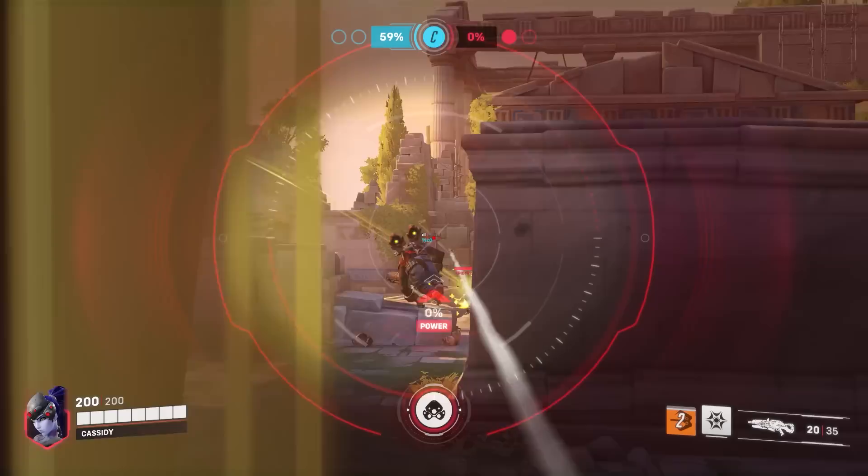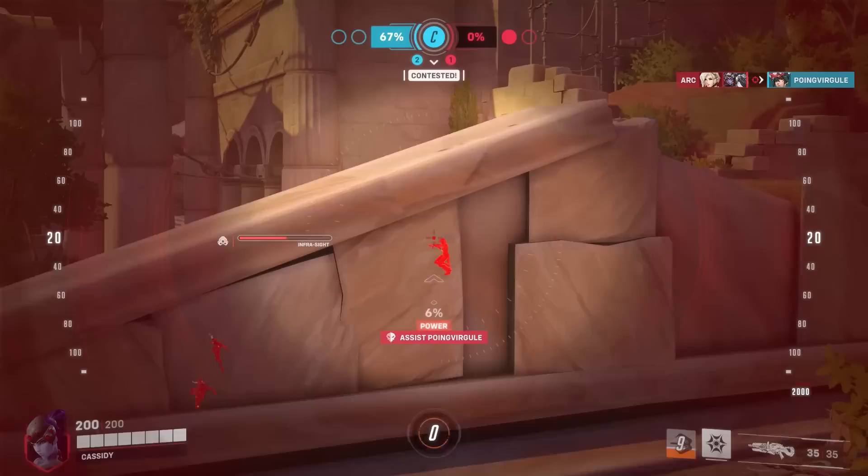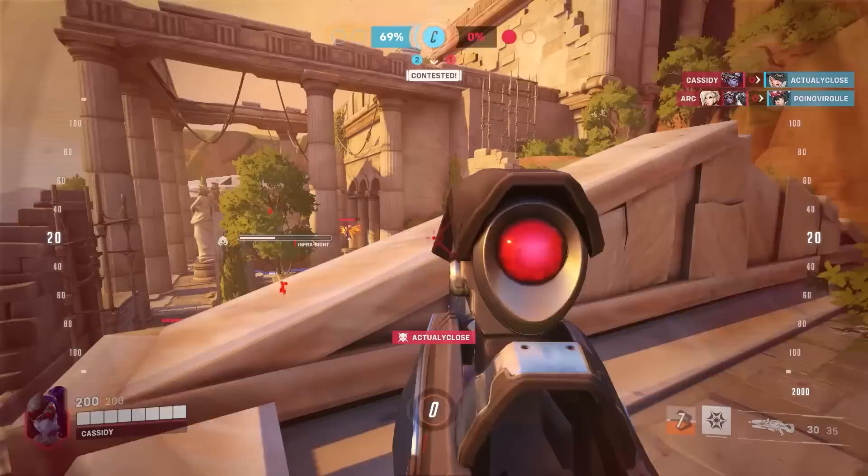Moving on to DPS, we've got Ashe, and I'll recommend Widowmaker to counter. Not many characters can win the range duel against an Ashe, especially if she's pocketed by a Mercy, which is fairly common. But Widowmaker's weapon should allow her to play at extremely long ranges that are safe from Ashe's headshots, dynamites, or even her ultimate Bob. And keep in mind — even if you can't get the kill every single time, just forcing Ashe into a more defensive position is strong value.